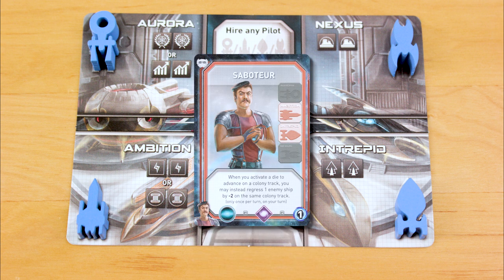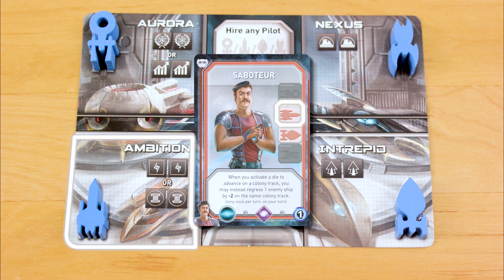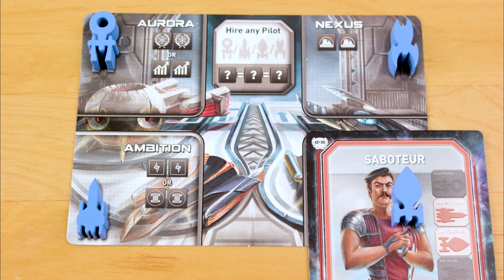So the Saboteur knows how to fly the Ambition and the Intrepid. If you want him to fly your Intrepid, you need to activate a pair of move-a-ship dice. If you want him in your Ambition, you need to activate either a pair of energy or a pair of culture dice, but not a mix of both. When you hire a pilot, you put their card in the hangar quadrant for the ship they're piloting.